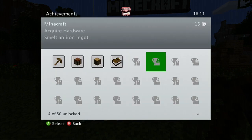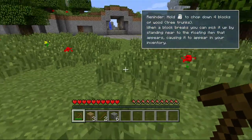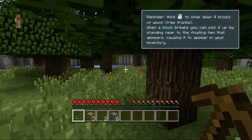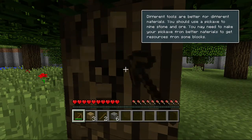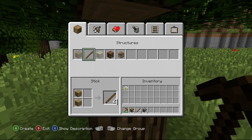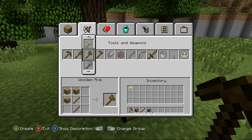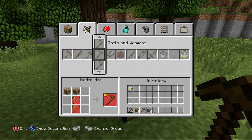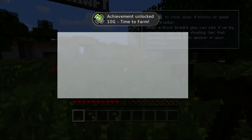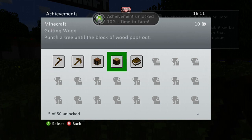Next achievement: 'Time to Farm' — use planks and sticks to make a hoe. I have the planks and sticks so let me make one. We got the hoe and now we have another achievement! 'Time to Farm' — we've got five achievements now. Some of them are going to be very hard.